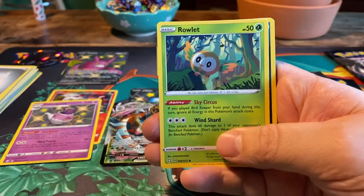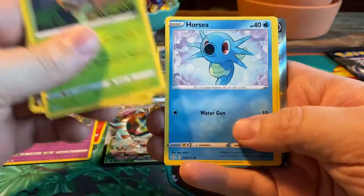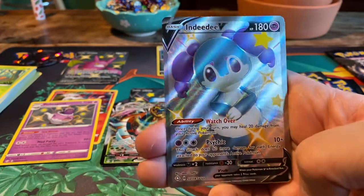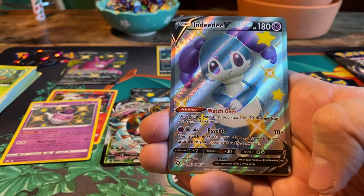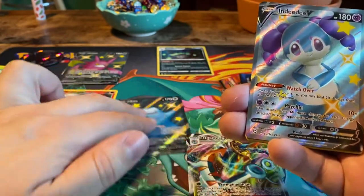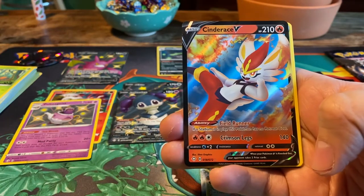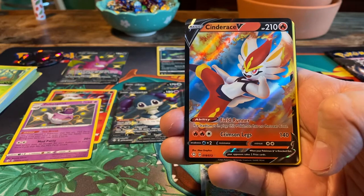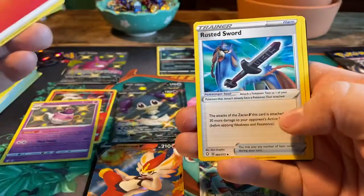Not complaining at all. Next pack: Rowlet, Spinarak, Horsea, Morpeko, Koffing. And a shiny Indeedee V — 180 HP Psychic Pokemon with the ability Watch Over: once during your turn, you may heal 20 damage from your active Pokemon. Then Psychic: 10 plus damage, and 60 more for each energy attached to your opponent's active Pokemon. That's actually nice. And a Cinderace V — 210 HP Fire Pokemon with the ability Field Runner: if a stadium is in play, this Pokemon has no retreat cost. And Crimson Legs: 140 damage. Fire Energy, Float Soul, Rusted Sword, and Rotom.